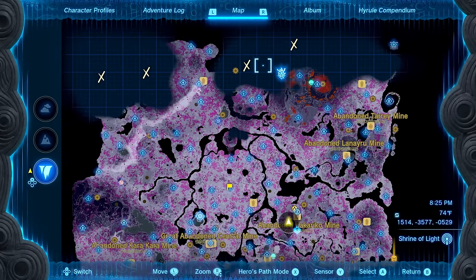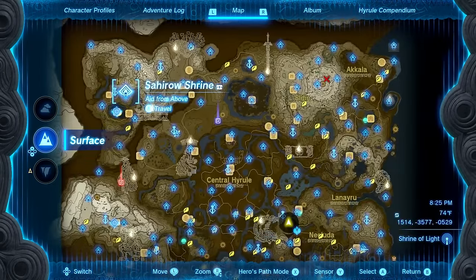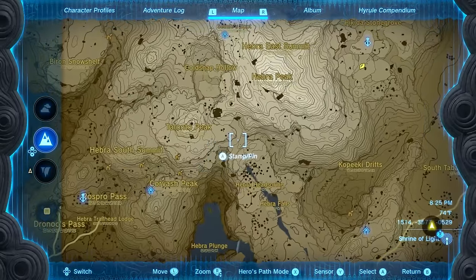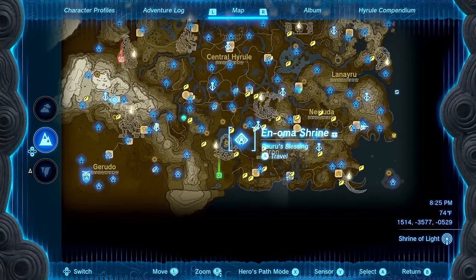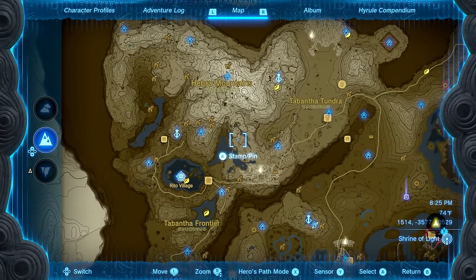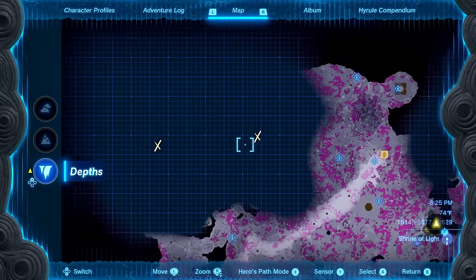Plenty of other stuff to focus on — still so many X-marks spots to clear up here. For now it's better to focus on this area. I'm also still looking for any depths entrances — it's crazy how there are like five or six all in one cluster, another two here, but basically none up in this northern section. They could just be in really sneaky spots, but I can't magically learn where they are.